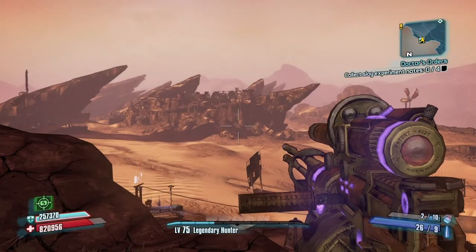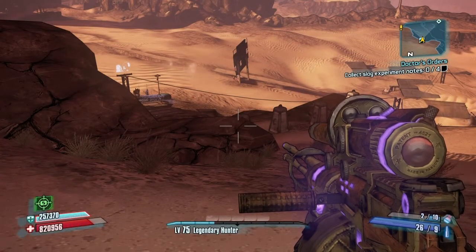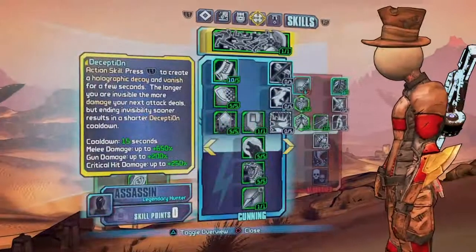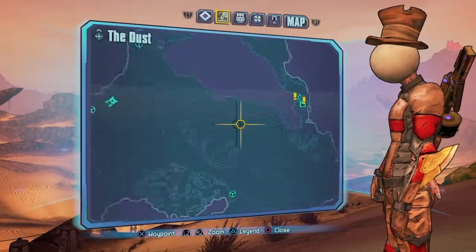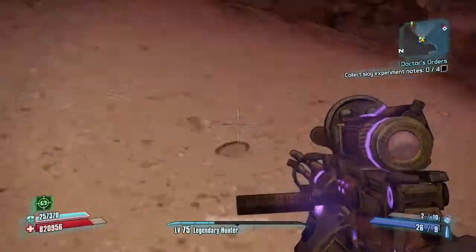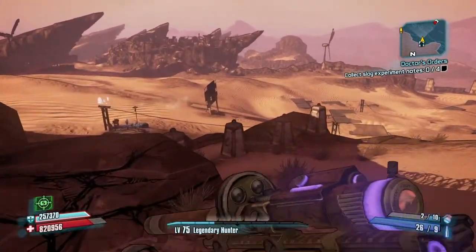You are good to farm these guys. You're going to be farming guys named Mobley and Gettle. Gettle is the one who drops the sniper. What you want to do is fast travel to The Dust. You'll come in right about here, come right around here, and go up to this save. You'll want to go out of this map spot right here, go in here, and fast travel back into The Dust. Then you can save and quit and farm as many times as you would like.